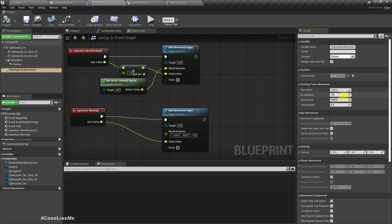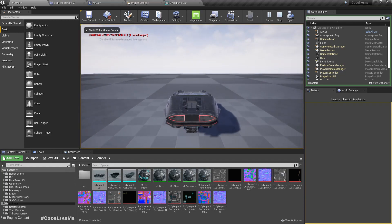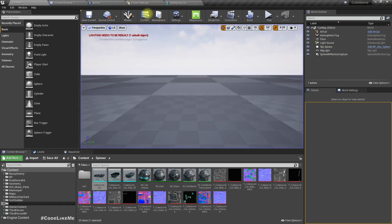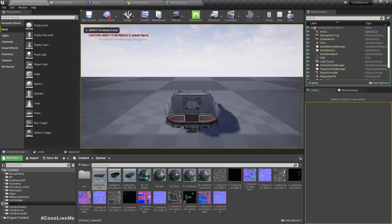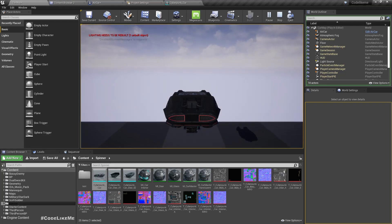Under floating movement, let's tweak the acceleration values. Not enough at 100 — let's try 500, 1000, 2000. Yeah, that feels more organic.